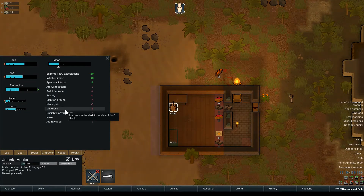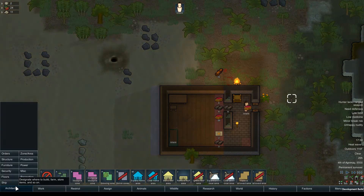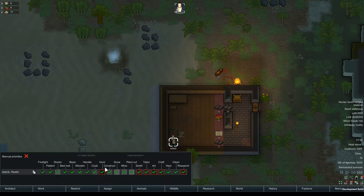Just hang out, get that comfort back up, get our recreation up a little bit. I did say make forever meals in there, that should be okay. Berries good, go ahead and go to sleep. We'll get these guys out of here, try to clean this place up a little bit.